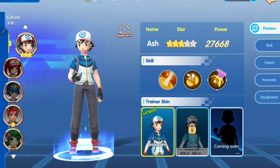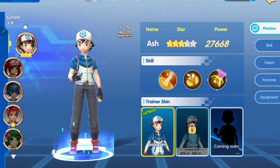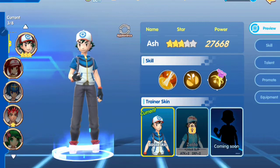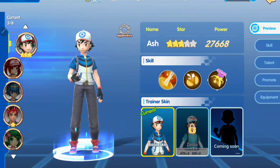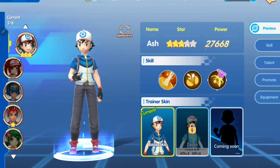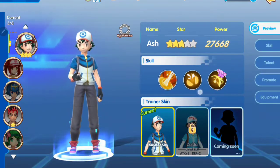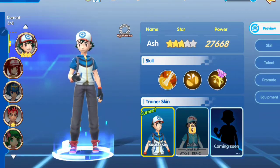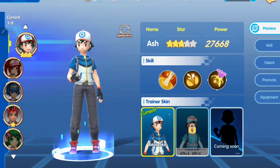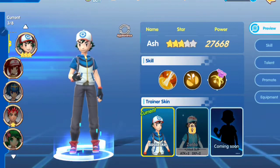My Ash is on three stars right now. His power is at 27,000, and actually every trainer is at 27,000 power. Each trainer has three skills, including one unique skill that becomes the ultimate skill for the trainer.